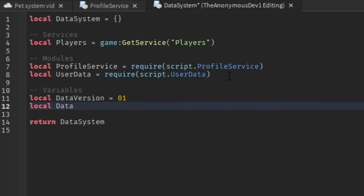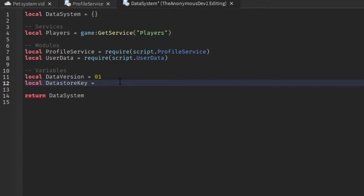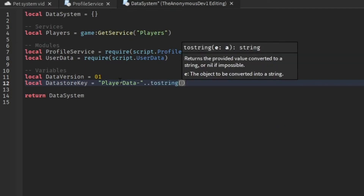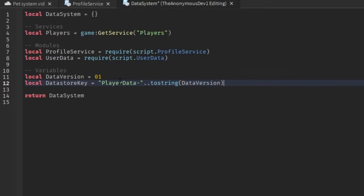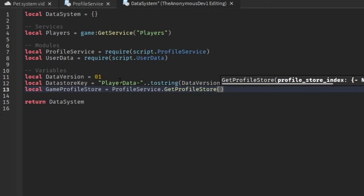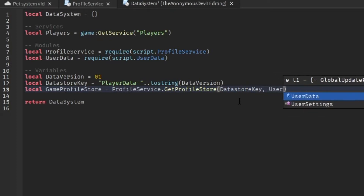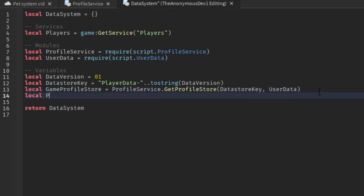For variables, set 'local dataVersion = 101', then 'local dataStoreKey = "PlayerData" .. tostring(dataVersion)'. Then do 'local gameProfileStore = ProfileService.GetProfileStore(dataStoreKey, UserData)', and 'local profiles = {}' as an empty table.